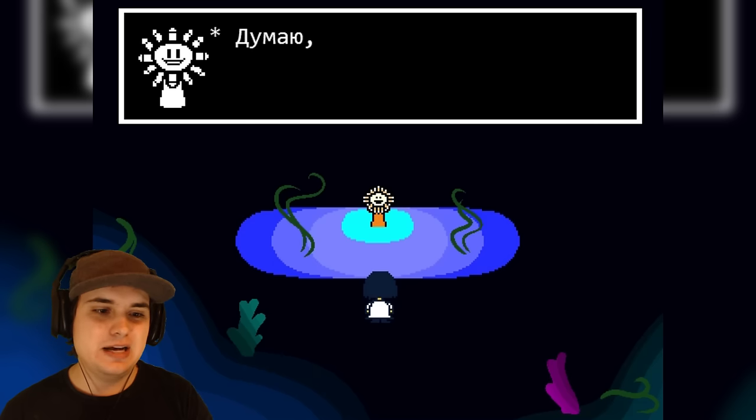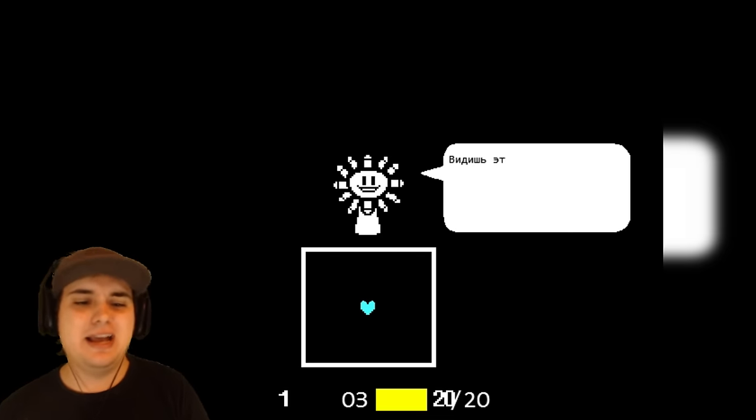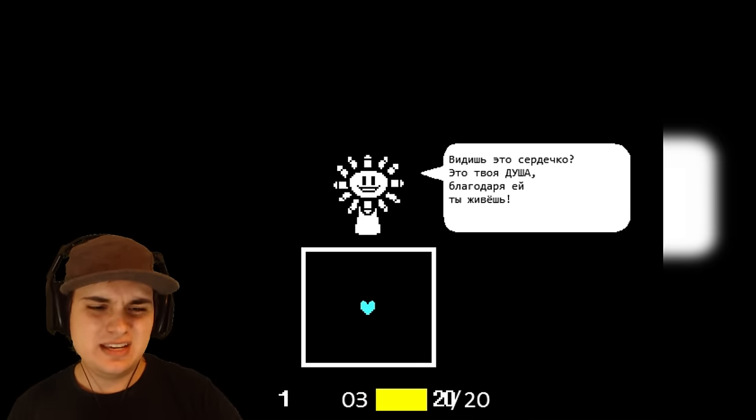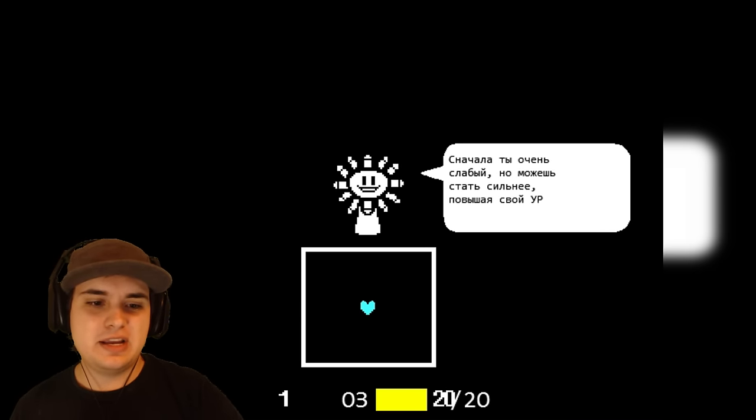That's okay, you're probably lost. I think you will need my help. Are you ready? Let's go. All of a sudden you just think I need your help? I know how to navigate the ocean. You see this heart? This is your life. First, you are very weak. You must become stronger by leveling up.